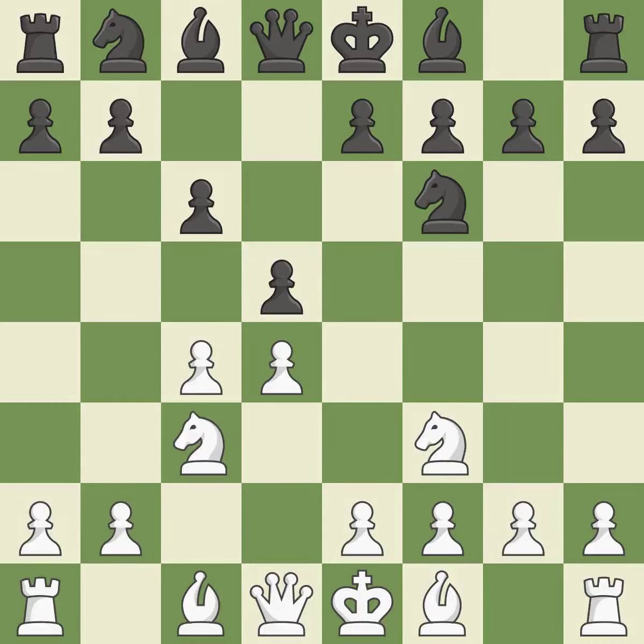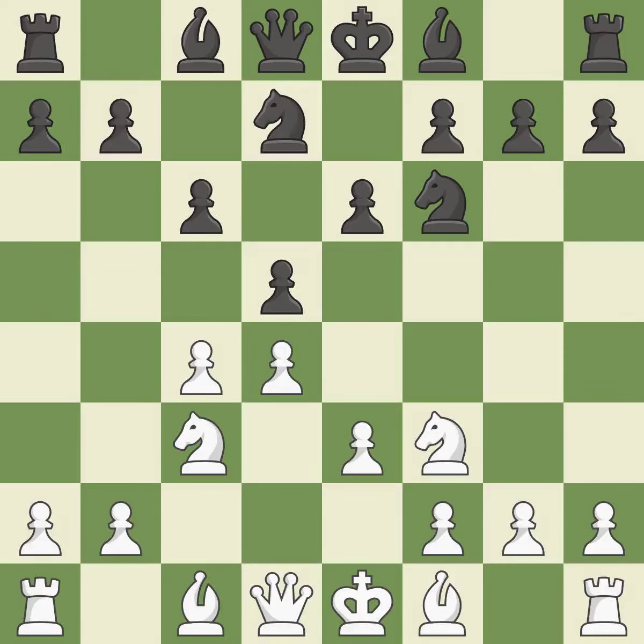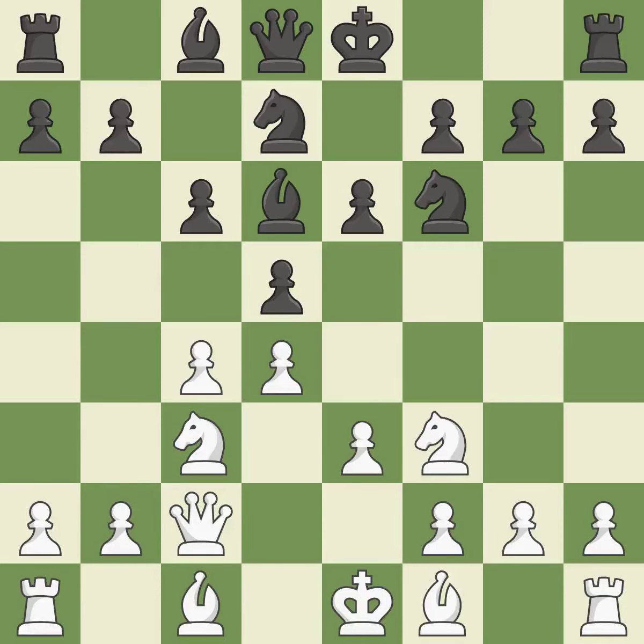Nc3 attacks the d5 square and starts to fight for the e4 square. The d5 pawn is supported by e6 and the bishop on the dark squares can advance. E3 defends the d4 and c4 pawns at the cost of blocking the dark-squared bishop. Nbd7 develops the knight toward the center and fights for control of e5. Qc2 develops the queen and controls the e4 square. A bishop moves out of its starting square and into the action.